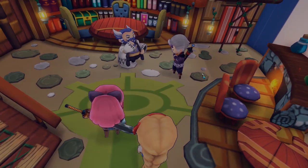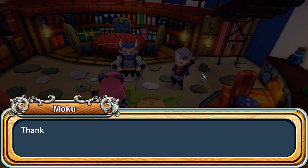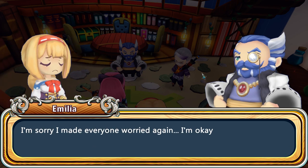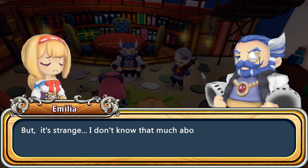You didn't grab your acorn pumpkin thing — I'm sorely disappointed. 'Gunther — Amelia, dear, I'm so glad you're safe. Are you hurt? Thank the goddess. We were so worried that something terrible may have happened to you,' says Moku. Amelia is like, 'I'm sorry, I made everyone worried again.' Is Amelia a troublemaker? 'I'm okay now, thanks to Simarchy.' We didn't do much, but okay!